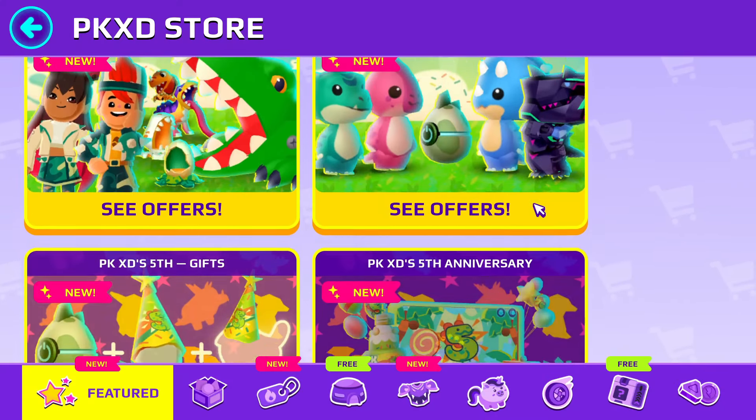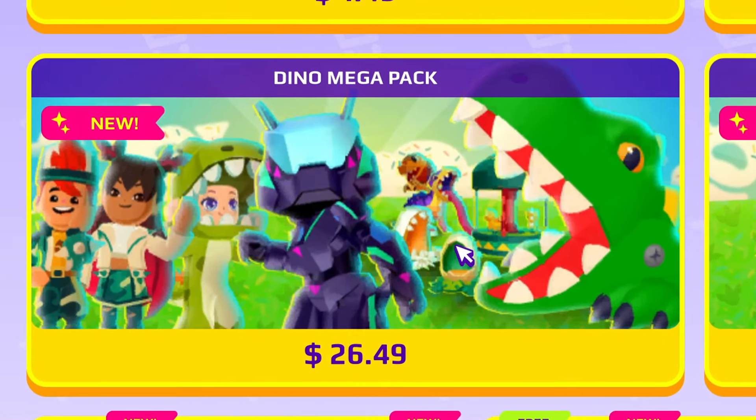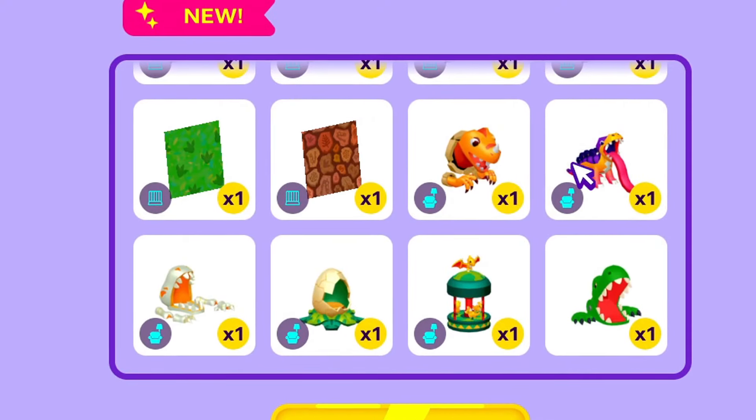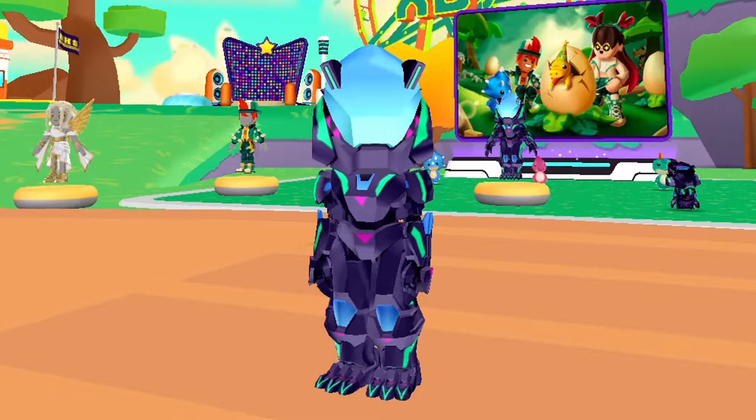They've also added lots of new dinosaur items to the store. Let's get this dinosaur mega package and check out all that it offers. It includes the new dinosaur armor, furniture, outfits, and much more. Check out this mecha dinosaur armor first — it looks incredible and amazing.